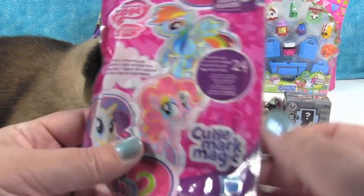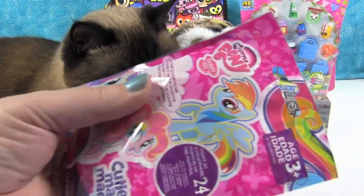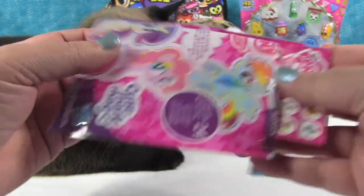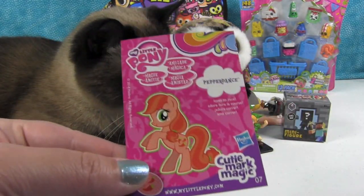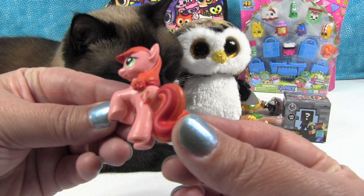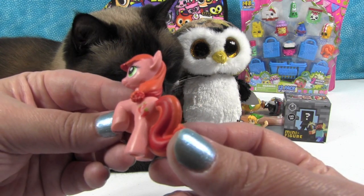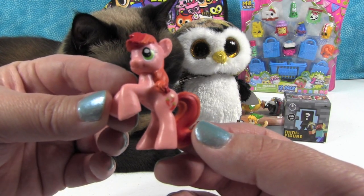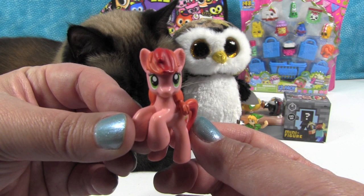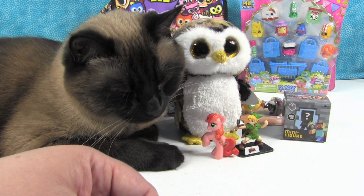Now we're going to open up a pony. This is Wave 12 Cutie Mark Magic. Do you know what their house is made out of? Lincoln Logs — it's a Lincoln Log Cabin. We have Pepper Dance. She loves to race. There she is — Pepper Dance — and she has little silly chili peppers on her rump for her cutie mark. We had a little kitty we fostered called Little Sammy Race Car because he liked to race around the house. I bet Pepper Dance would do that too.